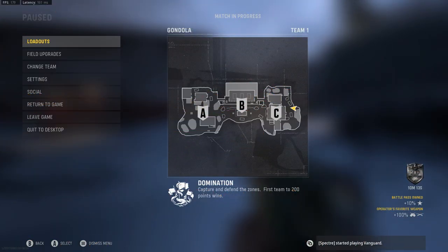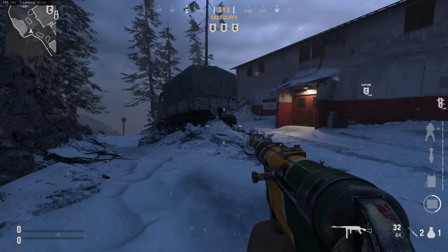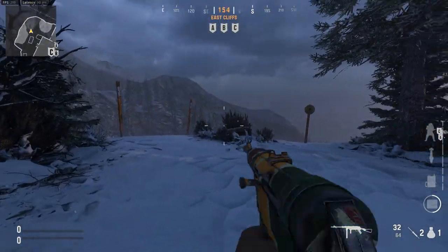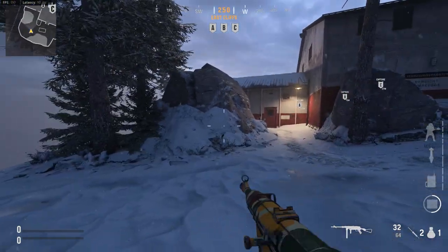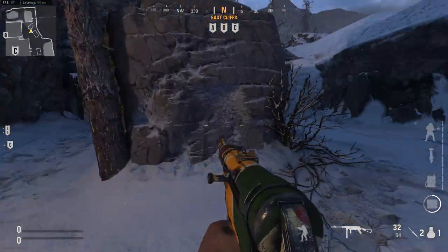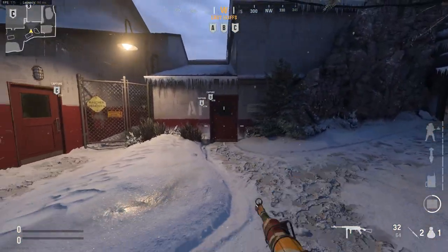So first of all we're gonna notice it's a pretty classic three-lane map. We've got the mid lane, we've got a bit of a right little cutout there, and then we've got the open left lane. So I guess we'll just start things off going to the left lane seaside. We've got a lot of buildings to choose from here right from the beginning, actually in a little bunker area.